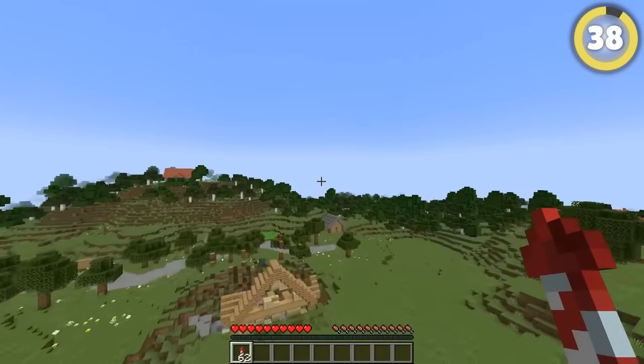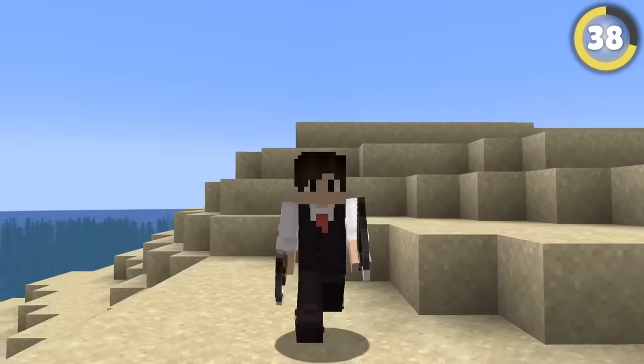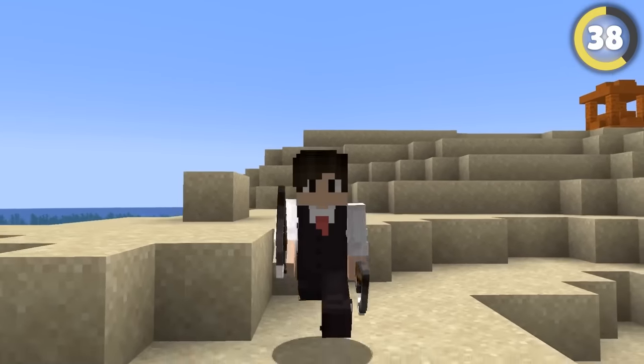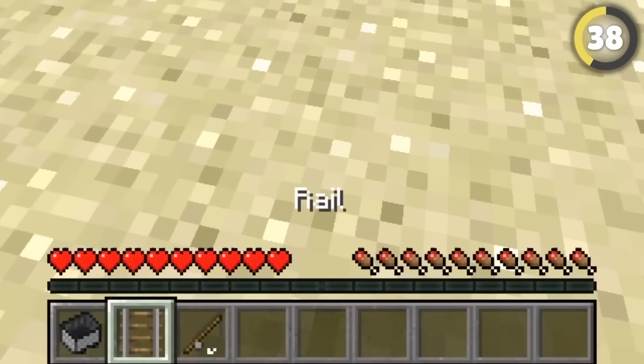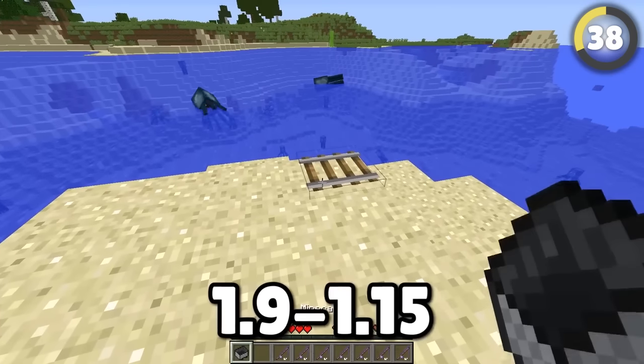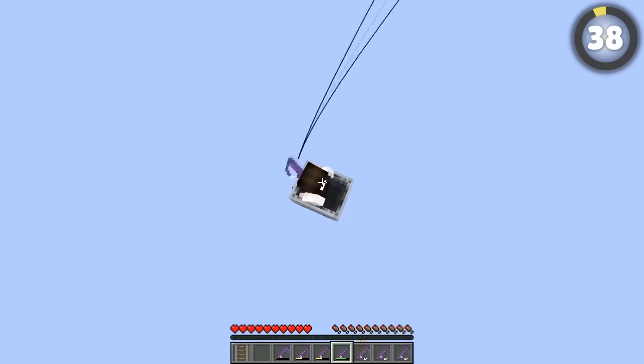Everyone knows you can fly in survival Minecraft with an elytra or boats, but most people didn't know you used to be able to fly upward using a fishing rod. All you needed was a fishing rod and a minecart between updates 1.9 and 1.15, and then just spam away.